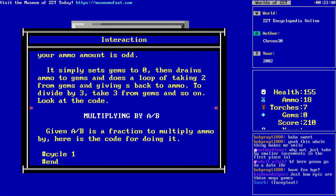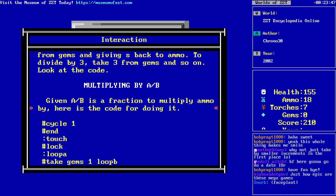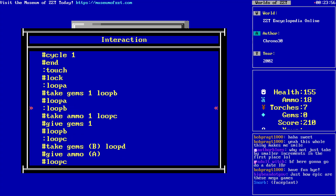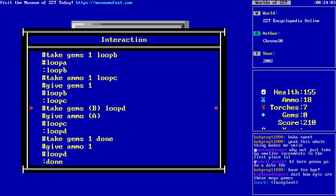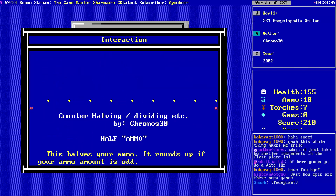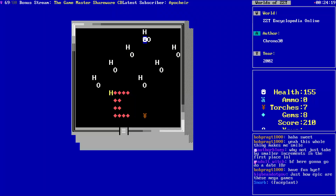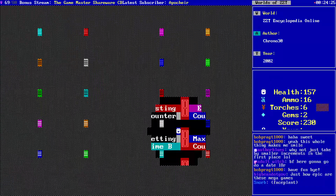Code multiplying: given A over B is a fraction to multiply ammo by, here's the code for doing it. Touch, lock, we loop, we take a bunch of gems until we can't, then take a bunch of ammo until we can't and give a gem in the process. There's our fraction — this one's just the half. Sometimes you just gotta do some work.